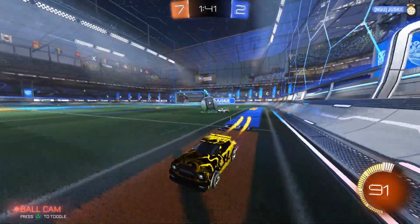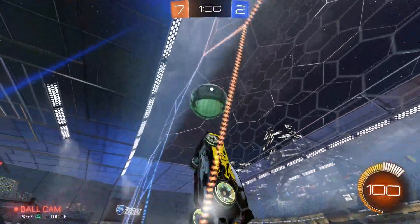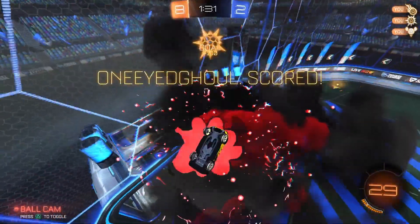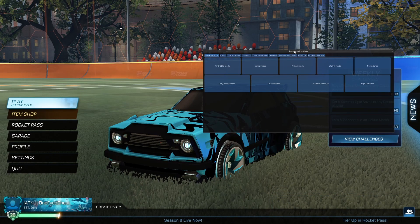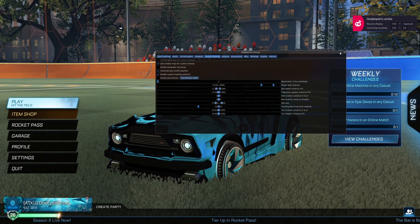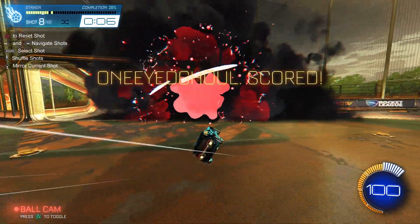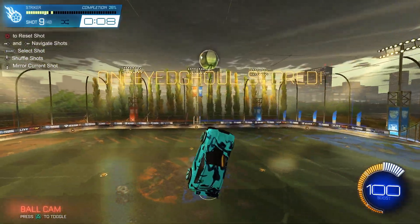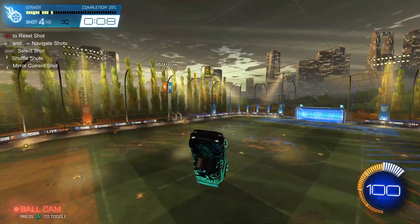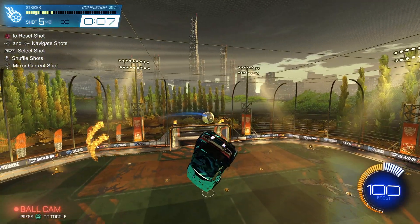Before we get into the training packs, I want to put out a quick disclaimer for anyone that has Bakkesmod. Even though this is mainly aimed at console players, if you're trying this out on PC there are some benefits that can help you improve faster. Go into the custom training tab and enable custom training variants. This slightly alters the training packs and gives you more variety — each shot will be at slightly different speeds and angles, which boosts your muscle memory by tenfold. So if you are able to, I highly suggest you turn it on.